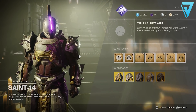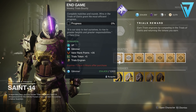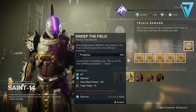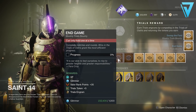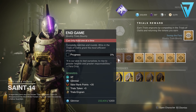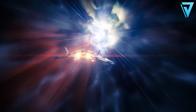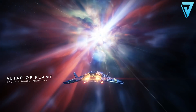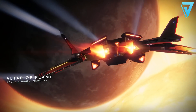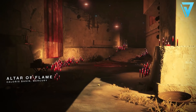To kick off the event, you first want to pay Saint-14 a visit over in the Tower. Here you'll be able to get your trials passage, but more importantly pick up a weekly bounty. The weekly bounty, once completed, will grant you a trials engram — so even if you aren't able to achieve three, five, or seven wins on your trials passage, you can at least guarantee yourself a trials engram with loot from this week's event. This week's map is Altar of Flame, returning to Mercury for this small crucible map in the first Trials of Osiris of Season 13.